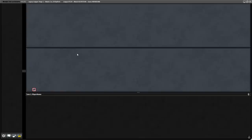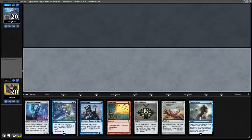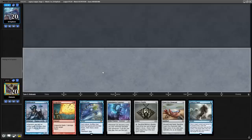Going into boarding, Leyline of the Void is really good, Defense Grid is really bad, and we want things like Chain of Vapor, Tormod's Crypt, and Empty the Warrens to also come in. Being on the play, we have a great opening hand. What's good against Reanimator is that Reanimator typically needs a specific combination of cards, so a turn 1 Echo of Eons will typically disrupt them heavily because it will screw their turn 1 play.